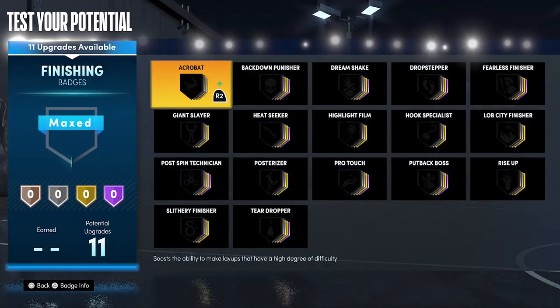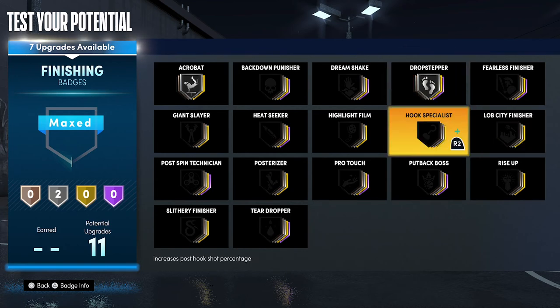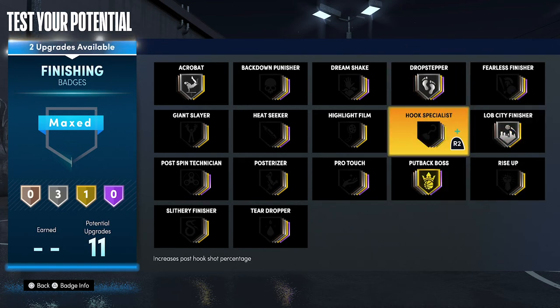For your finishing badges, put acrobat on silver, drop stepper on silver, lob city finisher on silver, put back boss on gold, and post spin technician on silver.